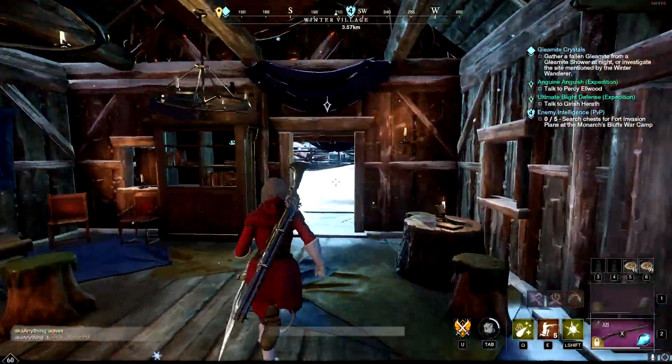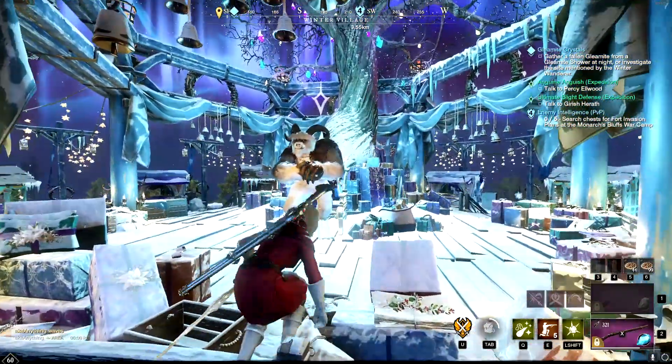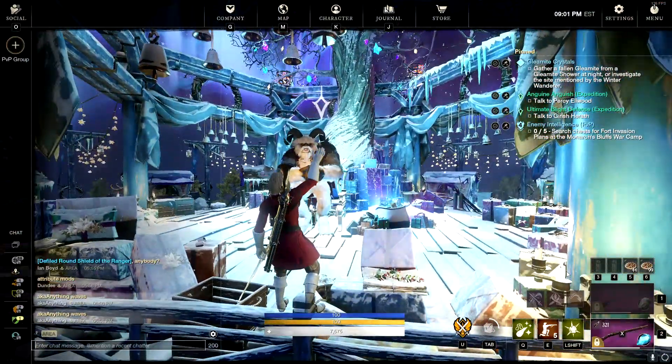Our maximum expertise and gear score is going to be raised in the upcoming January patch. If that patch coincides with the end of the Winter Convergence Festival, it's going to be released on the 11th of January. It might not coincide with the end of the festival, but I'm assuming that it will. Here's all the information you're going to need to know to get the best gear in the game post that patch.